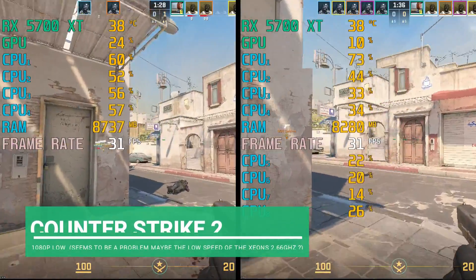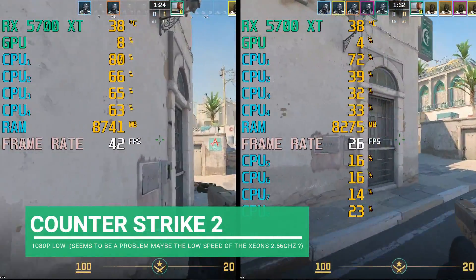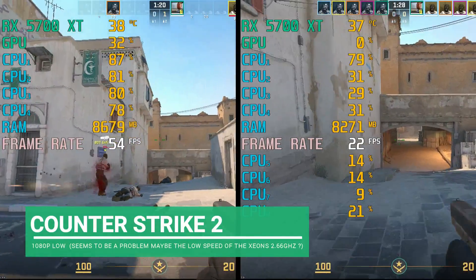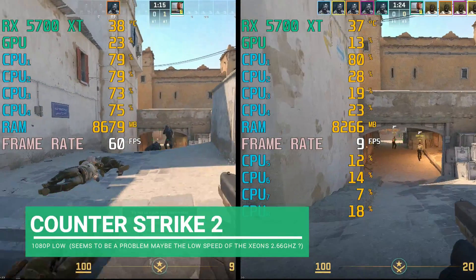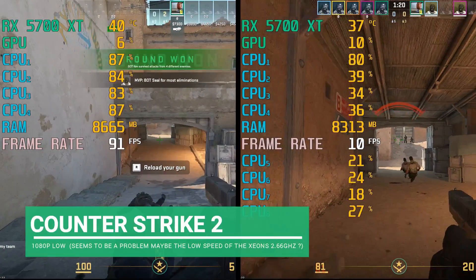First up is CS2. This seemed to struggle on two CPUs. As you can see, the load is shared out over the eight cores of the two CPUs with a lot lower usage, which could be the reason why CS2 is running so badly.